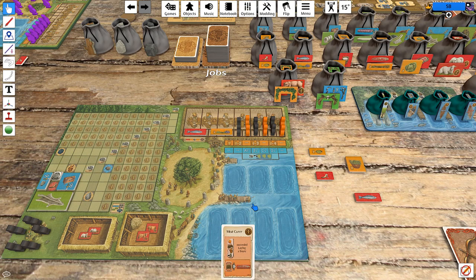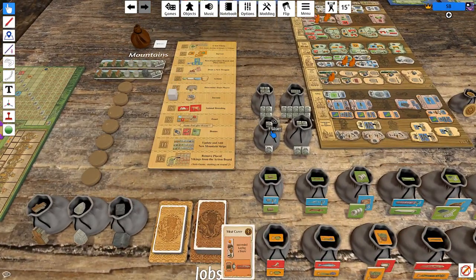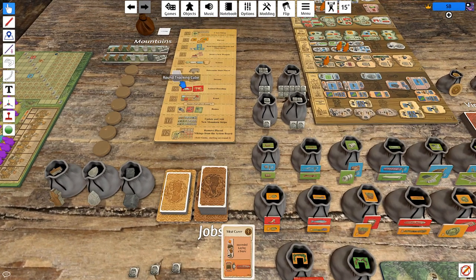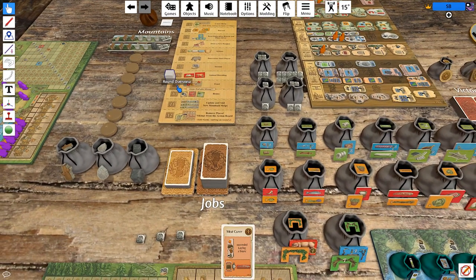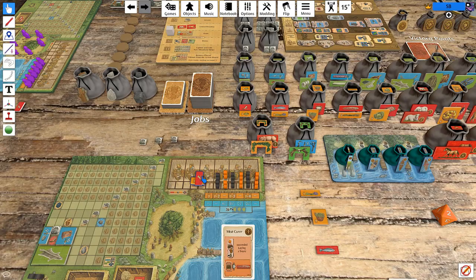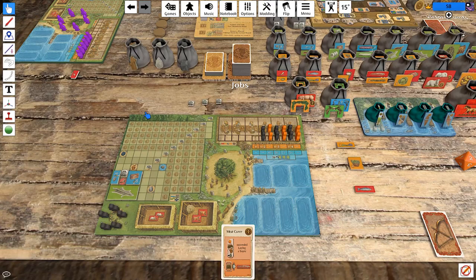We should do fish, peas, mead — because we're going to get a mead for free. And then next turn we could do fish, peas, mead again, but just have the mead laid down flat. So we go to the income phase and receive three silver coins. It turns out we're going to need three silver coins next turn. And we get to feast upon all of these delicious fish and things. Then in the bonus phase we receive a mead, which seems fine.